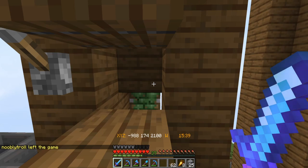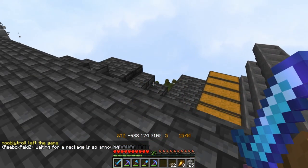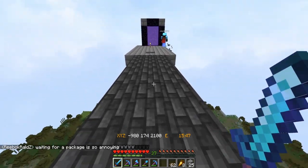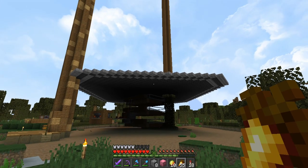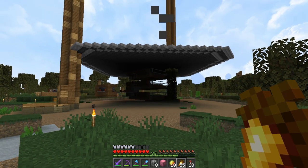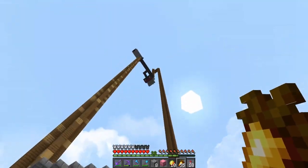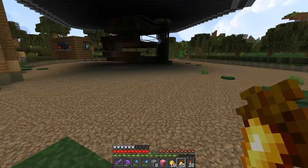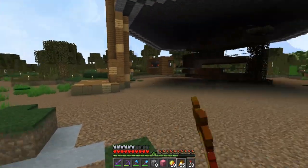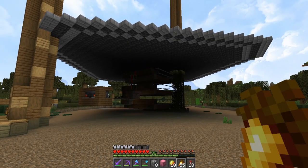We could put a hopper minecart in actually. That would be good. The witch farm is done. The only unfortunate thing is, for some reason the rates don't seem as good as they should be. And I'm talking about when we AFK way up there, which basically unloads all of the land and everything else that's down around here, so that the only spawnable spaces are within the farm.